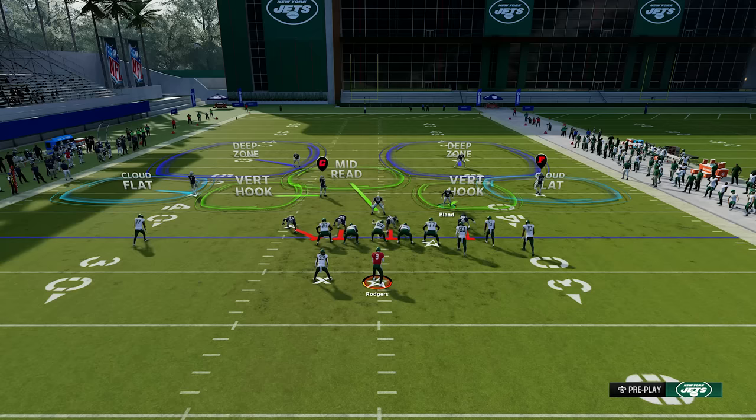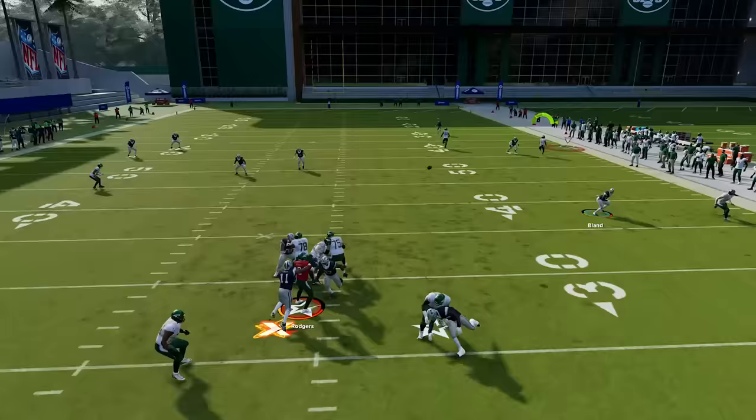If you want to make sure the flat is covered as well, you can manually go out there and user the flat yourself. That way you have the flat and the corner locked up, and opponents who want to spam that same route combo will have no clue what to do.